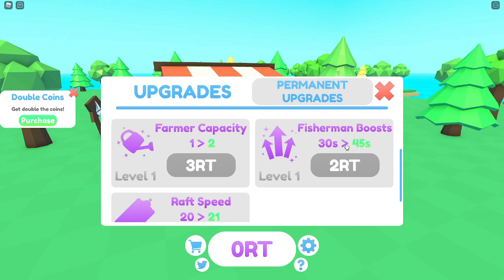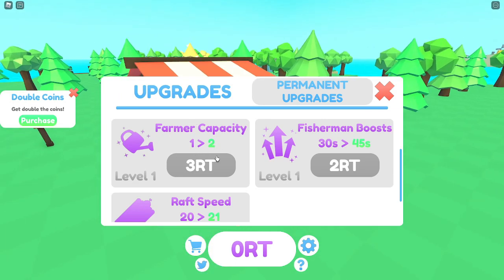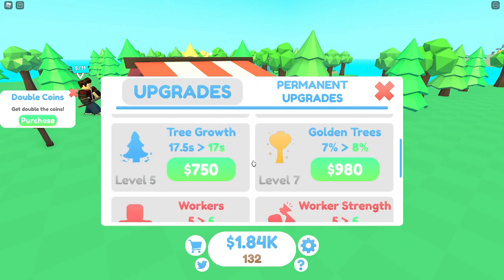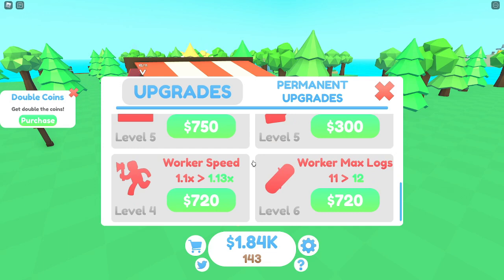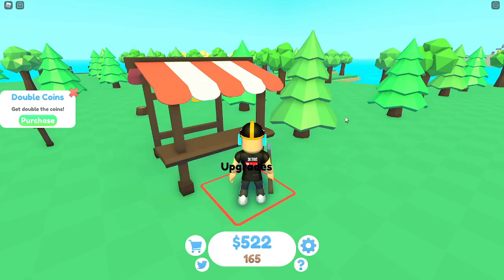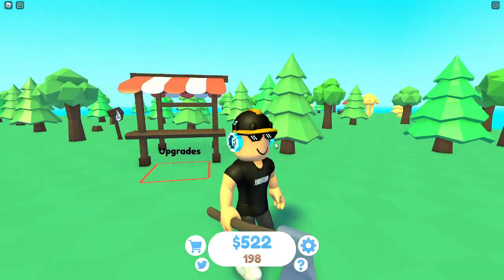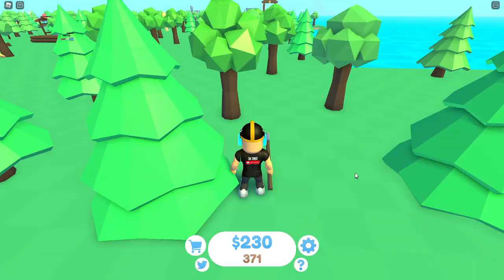There's also a fisherman boost upgrade - 30 seconds to 45 seconds - so I think there's going to be a fisherman somewhere. In the permanent upgrades you can get more farmer workers but you need rebirth tokens, so sadly we can't do that yet. I'll spend the rest of my money on worker strength so workers can get more wood. Then I'll just continue getting logs, selling, and expanding.